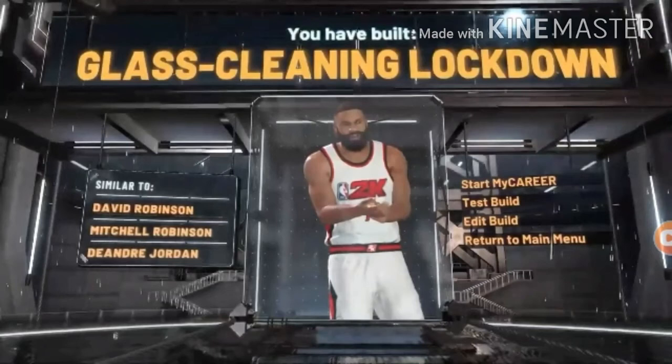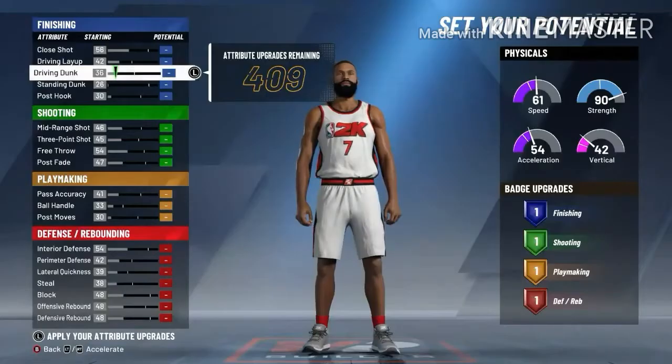Yo, what's good? It's your boy Wavy White and I'm back with another banger. As you can see by the title, these are the five best builds in the game. Let's go and get into it, starting with the first build — this is a glass finisher lockdown.